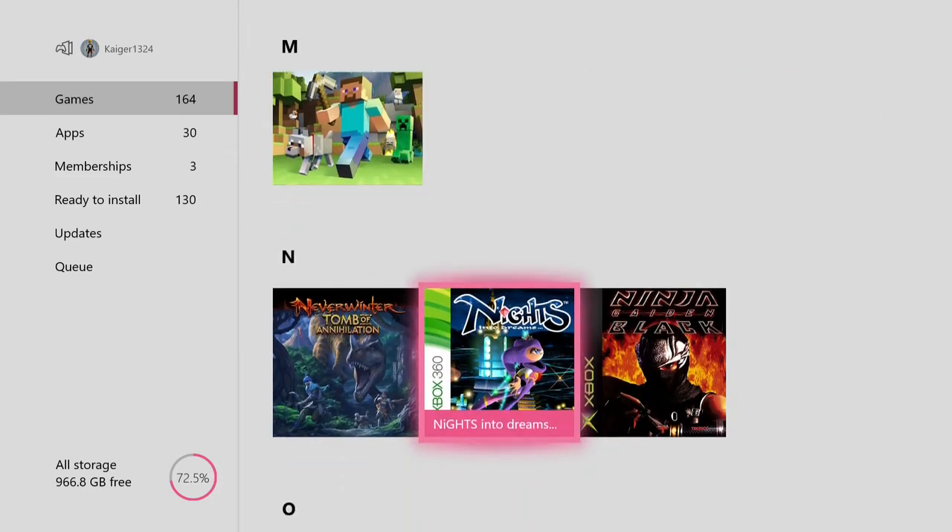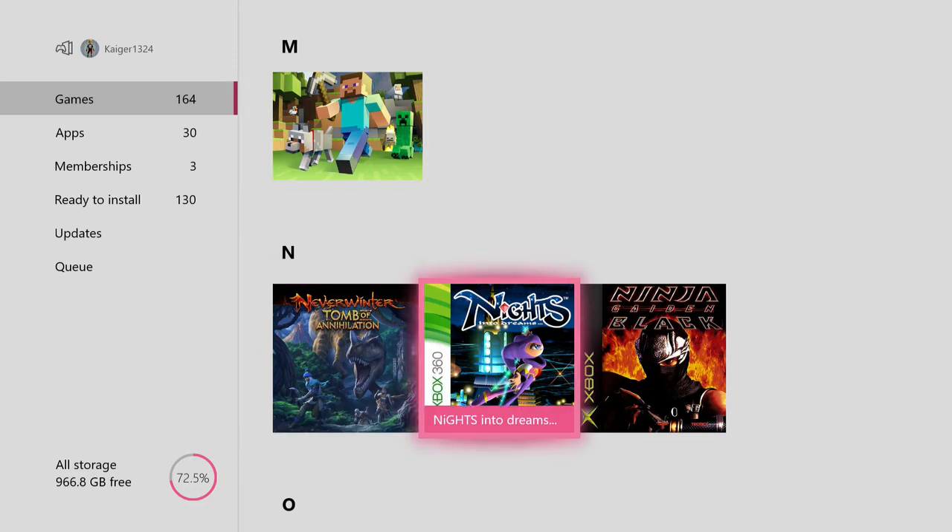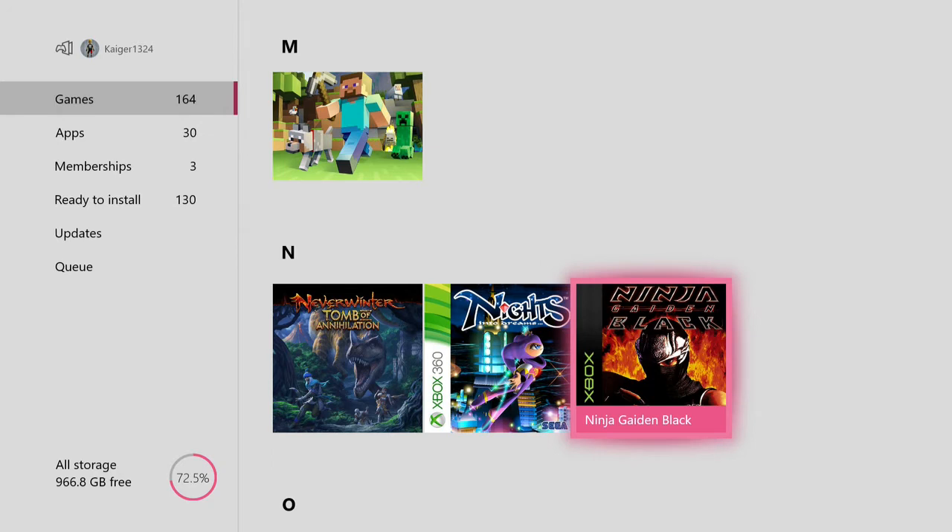Neverwinter — an MMORPG, pretty good one actually, a game I need to put more time into. Nights Into Dreams — originally on the Sega Saturn, I believe it's a platforming flying game. Ninja Gaiden Black — classic, original Xbox. The original Xbox games are backwards compatible, but I think there's only about fifteen or so at the moment.